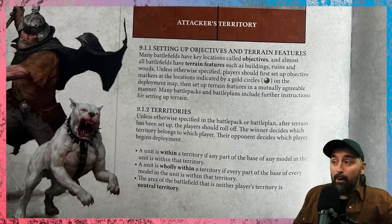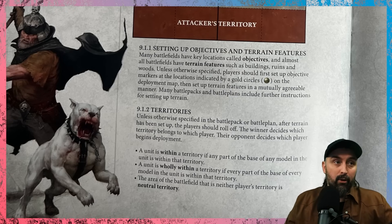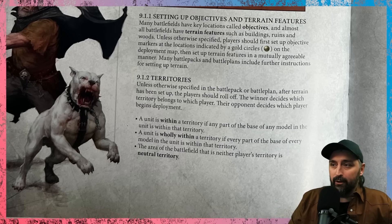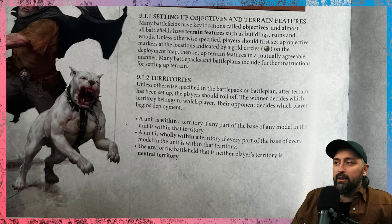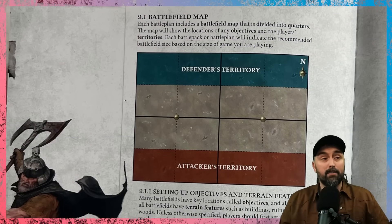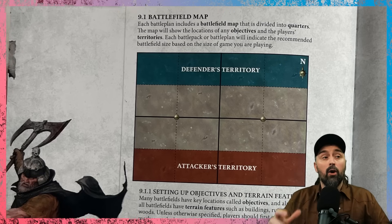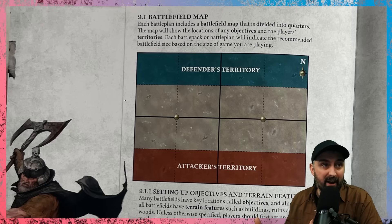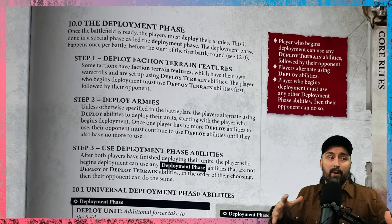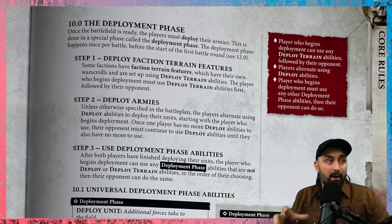After terrain is set up, players roll off — the winner decides which territory belongs to which player, and the opponent decides which player begins deployment. A unit is 'within' a territory if any part of any model's base is within it. A unit is 'wholly within' a territory if every part of every model's base is within it. This matters for battle tactics and faction terrain placement.